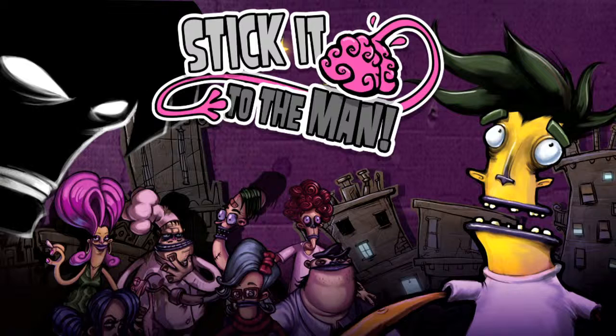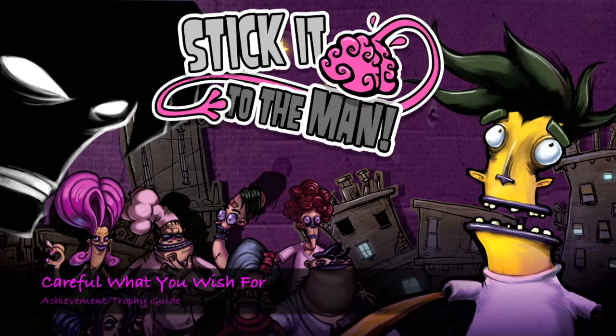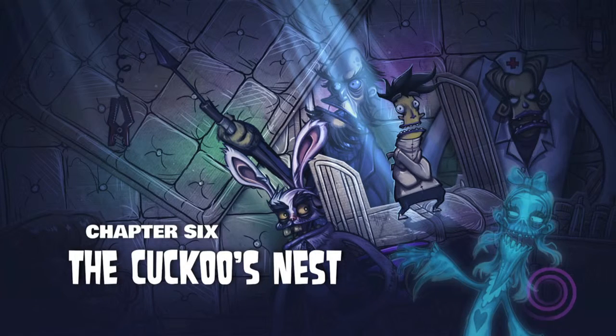Hey everybody, it's John here from VideoGamiac.com. Here we are today back in Stick It to the Man, grabbing the Careful What You Wish For achievement, which is to read the mind of a lonely cat. This is done in Chapter 6, The Cuckoo's Nest.